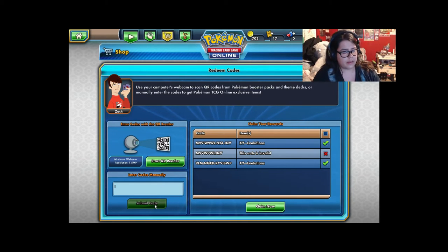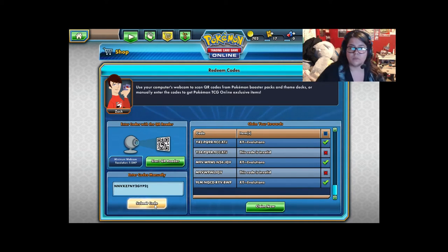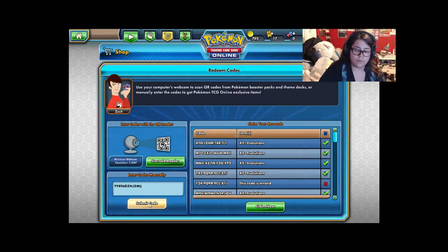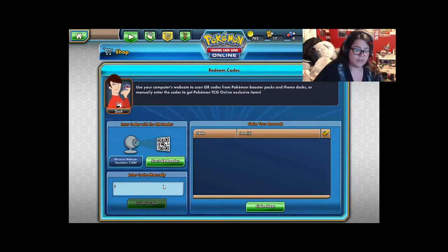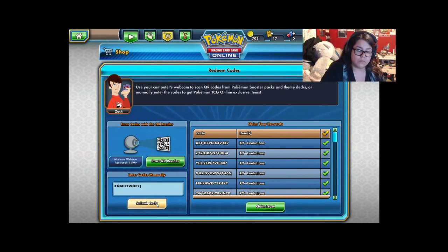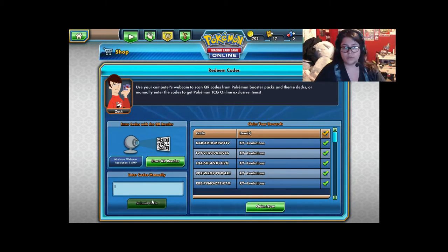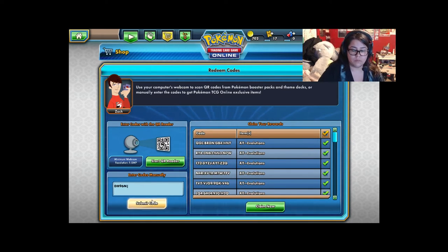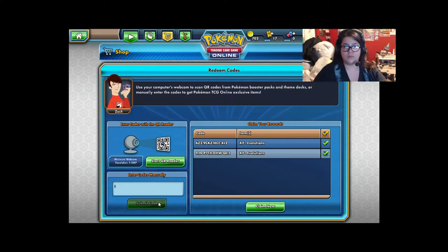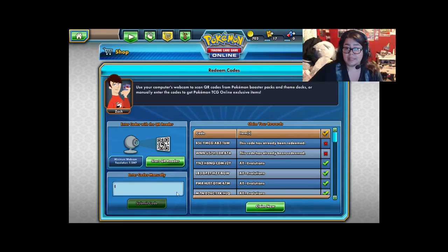I wonder if there are key generators for card codes like there are for pirated software. That'd be super cool — probably super impossible — but whatever. Alright, that was it. Let's go ahead and claim these and open them up.